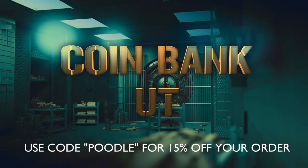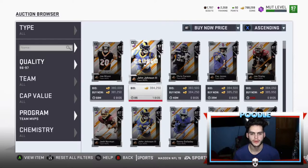For cheap, fast, and reliable coins make sure to head on over to Coin Bank UT and use code 'Pool' at checkout for 15% off. Hey, what's going on everybody, it's Poodle back with another Madden Ultimate Team video.